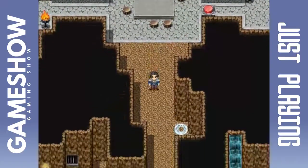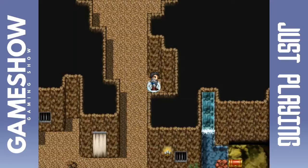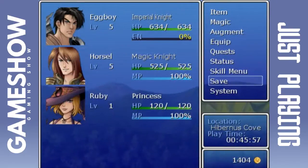We've got buttons — this is a proper dungeon. Tune in next time and we'll continue the adventures of Eggboy, Horsel, and Ruby on another episode of Deadly Sin 2. Just grab a snack and we'll be right back. No big deal.